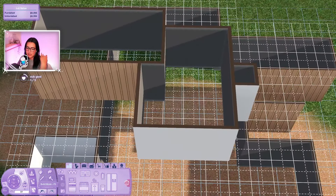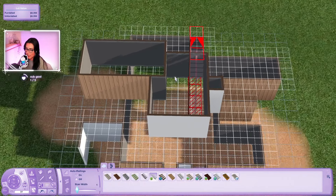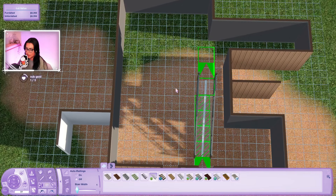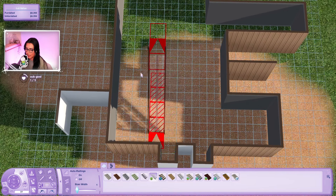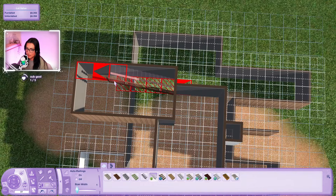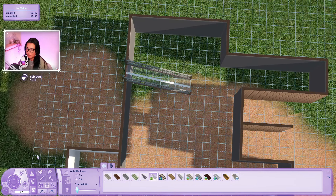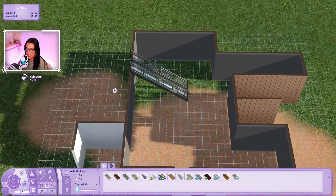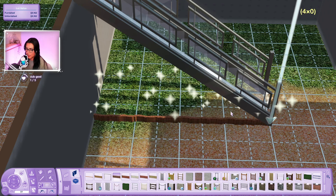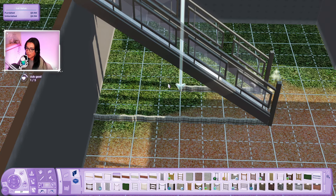Now let's work on the interior. Where the hell are we going to put stairs? I don't think spiral stairs fit over here. What if we do the stairs over here? This room is shaped weird and it's long, so I'll put them there for now. We could do something like bamboo underneath the stairs - it would honestly be really cute if we want to make it eco-friendly looking, with a cute little garden underneath the stairs.